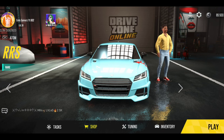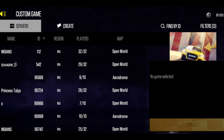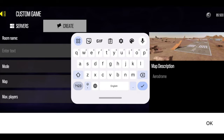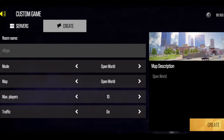First of all, you have to go to a customized game and create a new account. You have to give it a new name. After that, you have to select the mode. You have to play with open world and select the mode on the map.